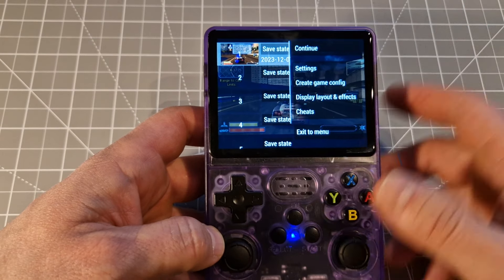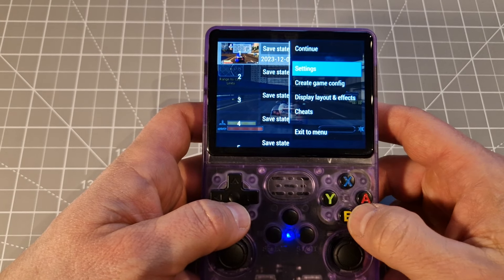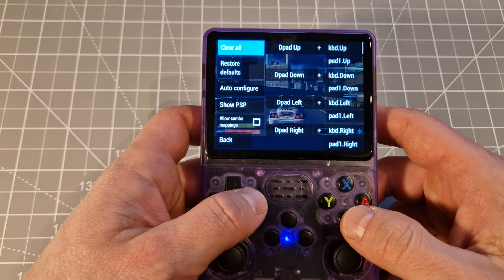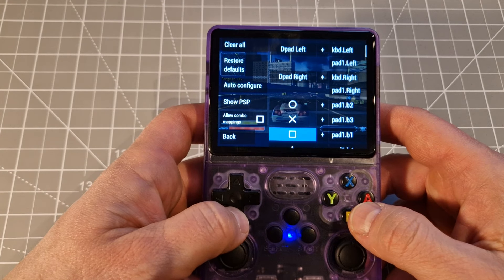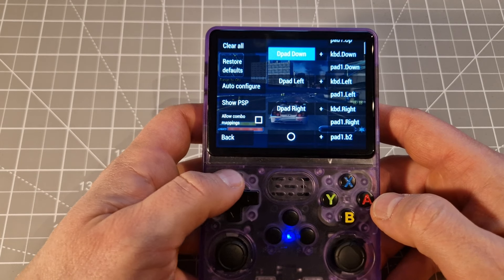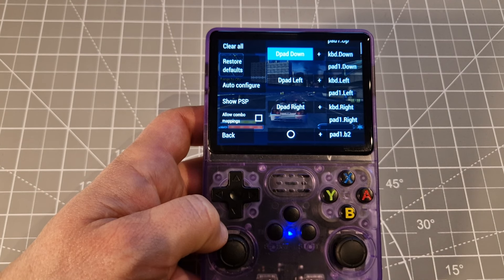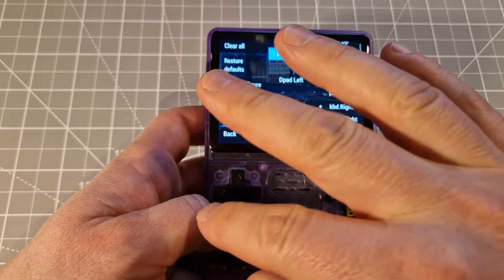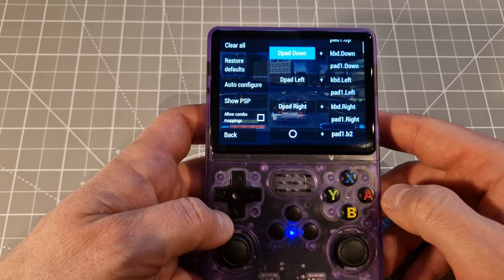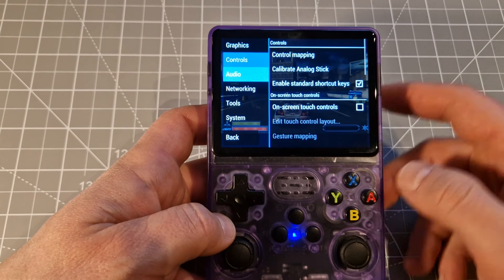You go in, save, save state, click B and it's saved. If you want to change controls, go to control mapping, then you've got all different buttons and you can change them if you want. I'm not changing this one — once I messed up and it was hard to get back because I deleted everything and it was completely not working after that. That's why I'm just not changing it.